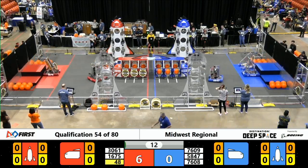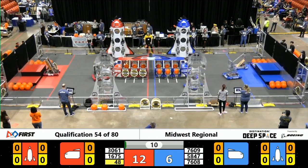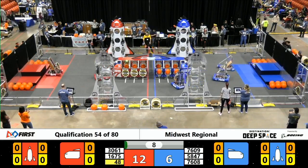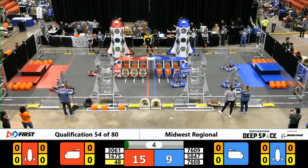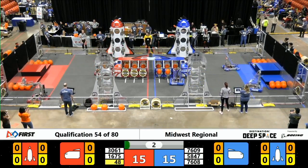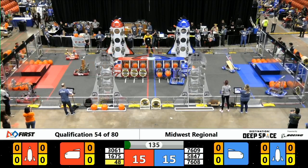Both alliances here in Sandstorm opting to place two of their robots on Level 2 of the Hab. That's worth 6 points apiece should they completely exit the Hab zone during Sandstorm. We do see some hatch panels being placed by your Red Alliance.